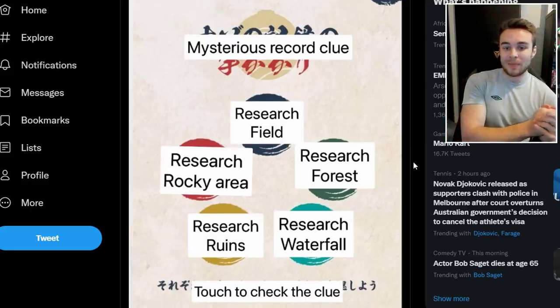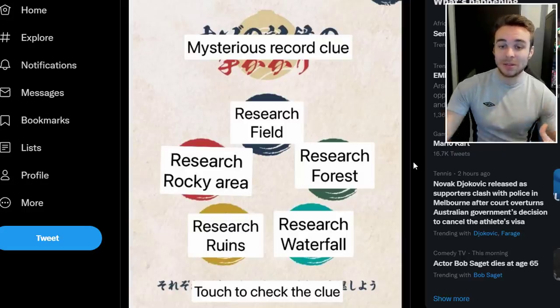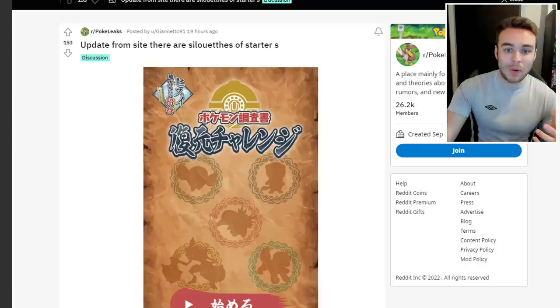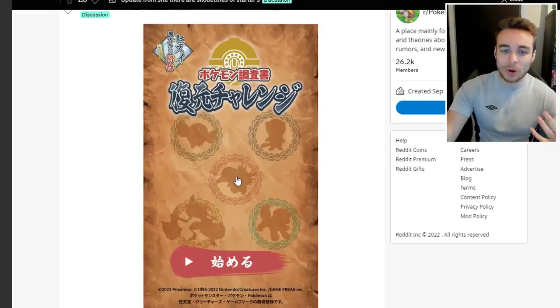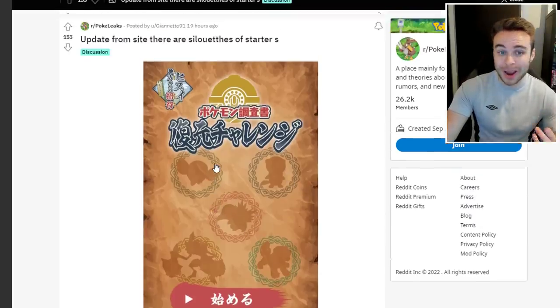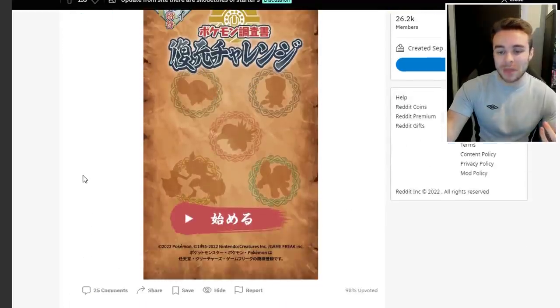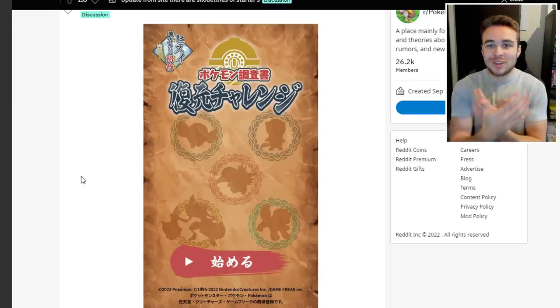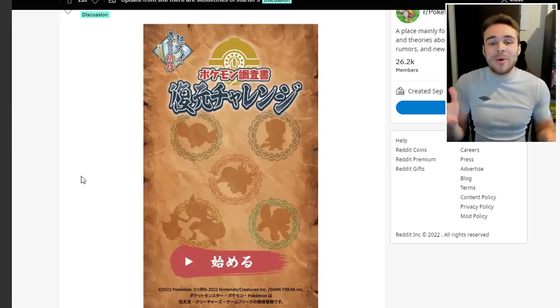The full translation lists: mysterious record clue, the research field, research forest, research waterfall, research ruins, and research rocky area — touch to check the clue. So we have the forest area confirmed as Kleavor, and the other nobles would be the waterfall noble, ruins noble, rocky area noble, and field noble. There are also silhouettes of the starters — Rowlet, Oshawott, Cyndaquil — alongside Hisuian Growlithe and Kleavor posted on the site.